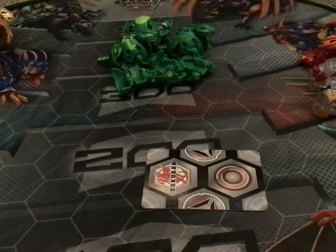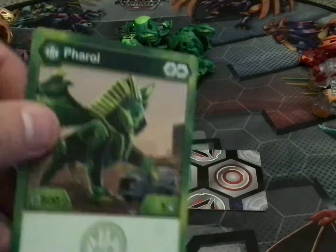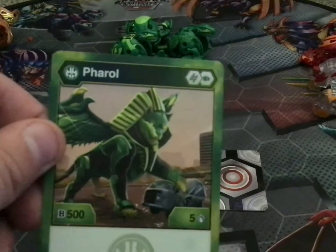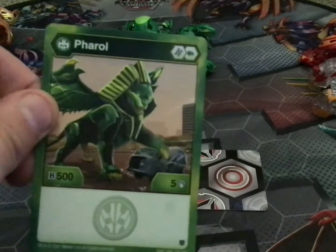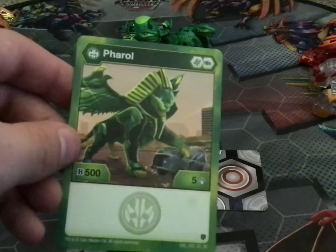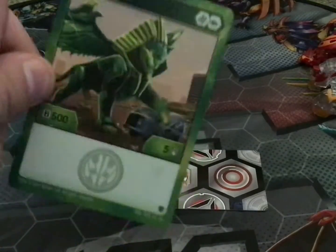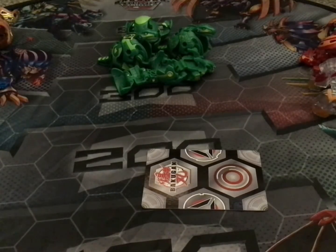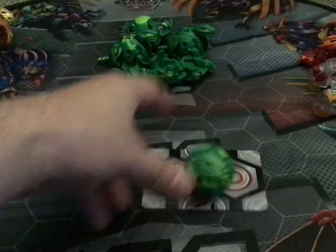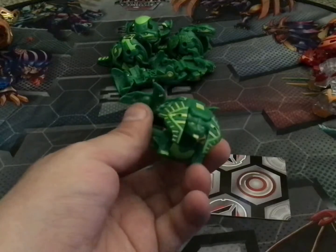Moving on to my next Ventus Bakugan — Ventus Farrel. I actually have three Farrells. This Farrel comes with a Helix and green fist, and has a stat line of 500 B and five damage. On a 303 you get like 108. Here is Farrel opened up, with a bright yellow on it.